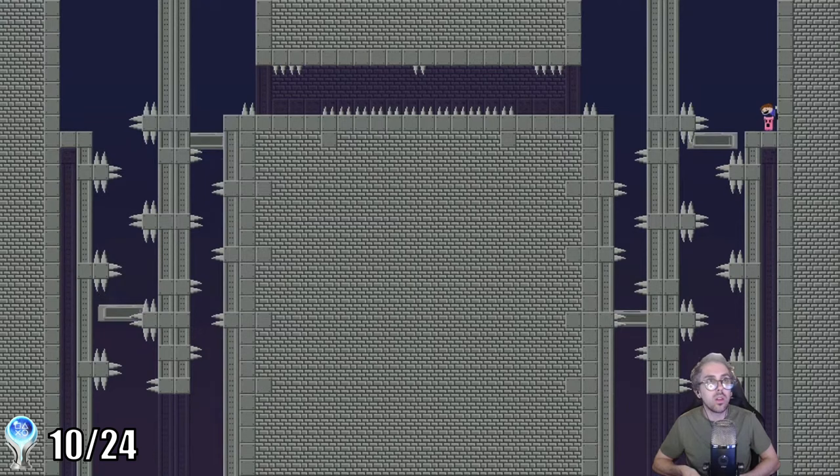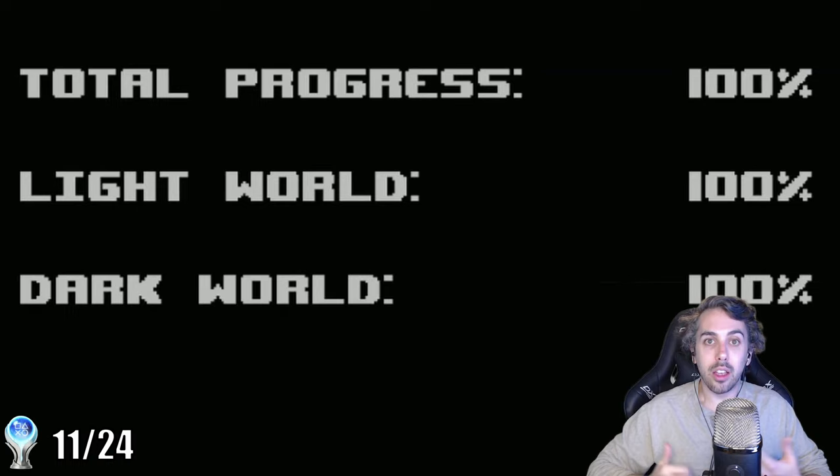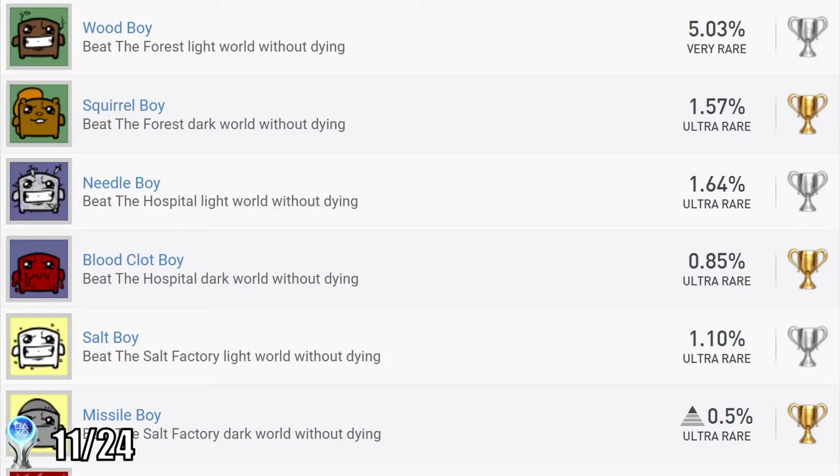But eventually I pushed through and was able to complete the three levels needed to unlock the Kid. At this point, we've officially 100% completed the main portion of the game. It seems like we're off to an amazing start — so how can this be a 10 out of 10 difficulty game? The answer lies with the 12 remaining trophies.